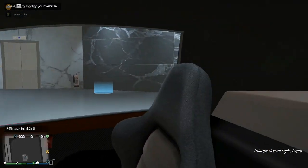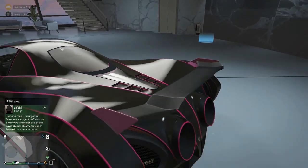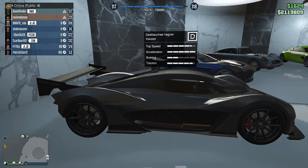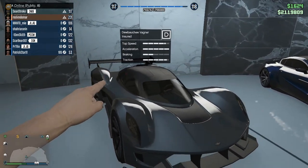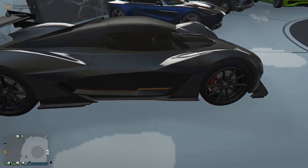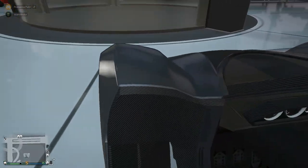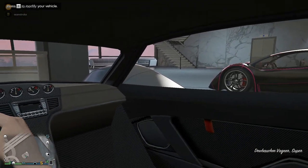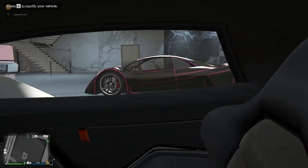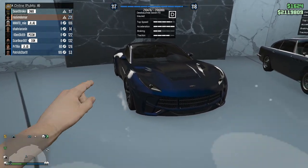I wouldn't call the Deveste Eight a daily car — it's mostly good for stunt races. The next car is the Overflod Entity XXR, based on the 2018 Aston Martin Valkyrie. It has the best overall performance in GTA if you can't afford the Krieger or Emerus — I'd definitely recommend the Entity XXR. I won it on the casino podium and it was one of my favorites. You can compete with the Emerus and Krieger but they usually outrun you. The Aston Martin-type interiors are quite nice.